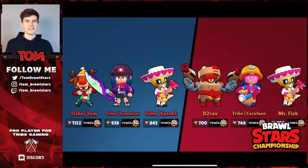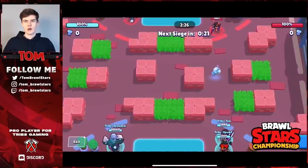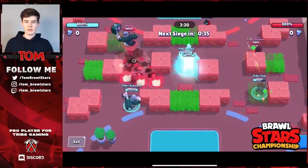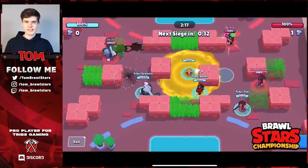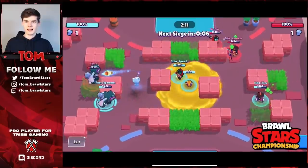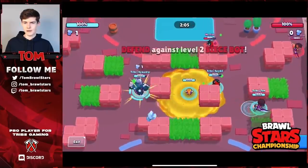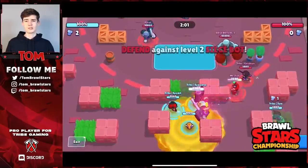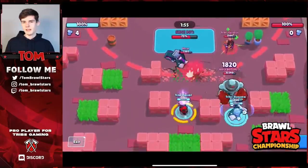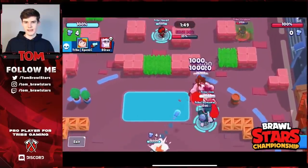Jumping into the second set - Siege on Nuts and Bolts. Actually a very nice map and we start off with mirror comps. This comp is so weird, you definitely would not see this comp if Gene wasn't banned. We lose the first bolt because we didn't have the best spawn. We should probably be playing Frank and Somatic should be on BB after that performance. We actually knock Cerulean away from Spen's shot, which probably cost us. They get the first bolt, but this comp with BB is all about defending.